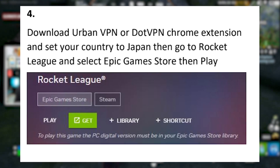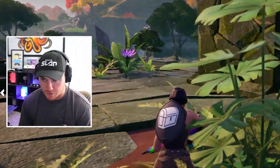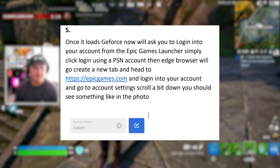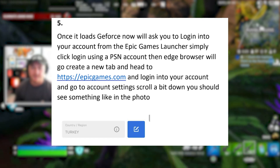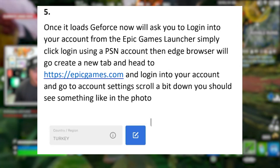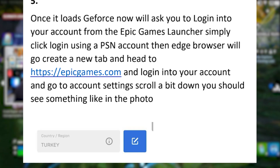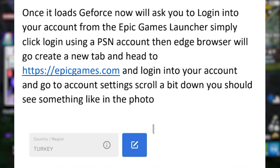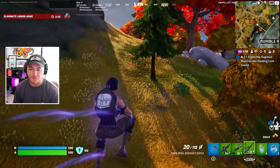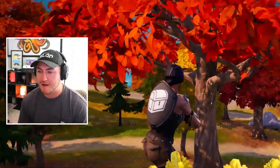Then you go to Rocket League, select the Epic Games Store, and click the play button — you need to launch Rocket League from the Epic Games Store, not just the regular launcher. For the fifth and final step, once it loads, GeForce Now will ask you to log into your account from the Epic Games launcher. You click log in using the PSN account, then use the Edge browser to open a new tab and go to epicgames.com. Log into your account, go to settings, scroll down to the region area, and set it to Japan. Once that says Japan, redeem the V-Buck card on the Epic Games website and you will get the Sunfall Scythe added to your account. This works anytime from October 1st to October 31st. If you do live in Japan already, you can just do this normally without all the extra steps.